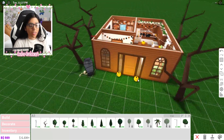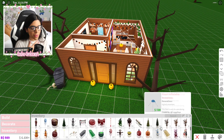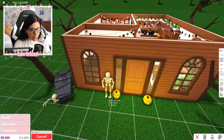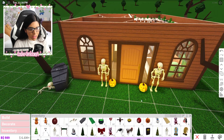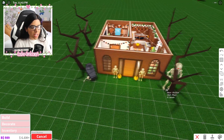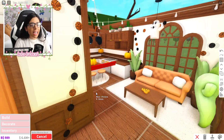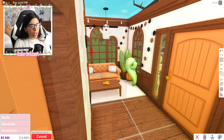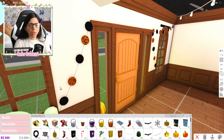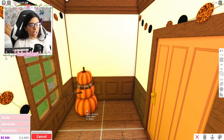Let's go back into inventory and find the giant skeletons — there they are! We'll put a couple outside, and then add the giant skeleton right here too. We also have window decals, so I'm going to add one to this window and this window as well since the ghost isn't covering them.